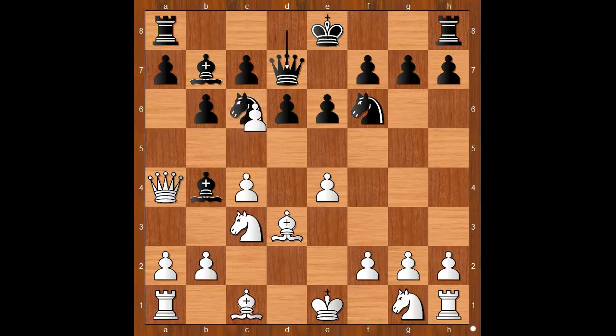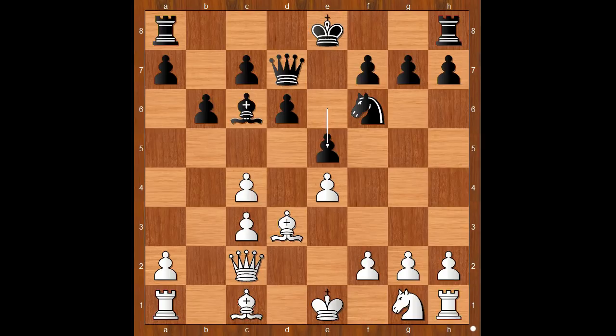Back to our game. Queen to d7. D takes on c6. Bishop takes on c3, check. Pawn takes bishop. Bishop takes pawn, attacking the queen. Queen to c2. e5. Knight to e2. Queen to g4. Knight to g3.